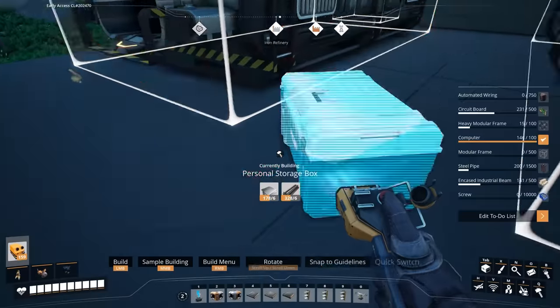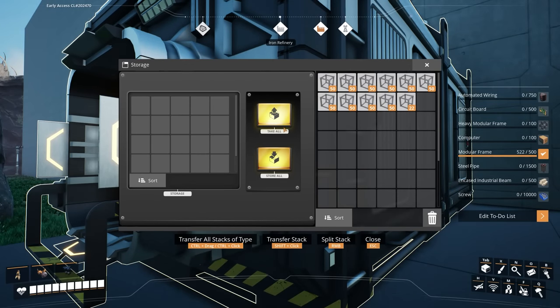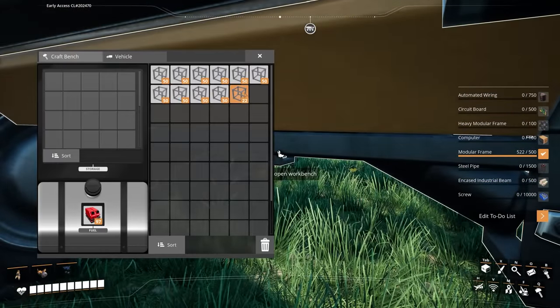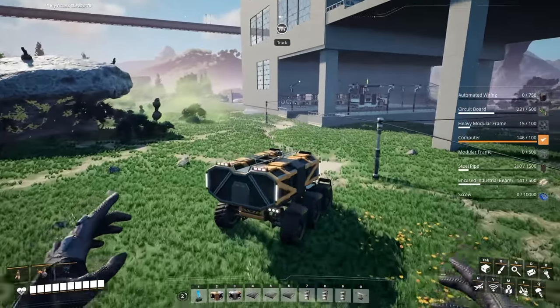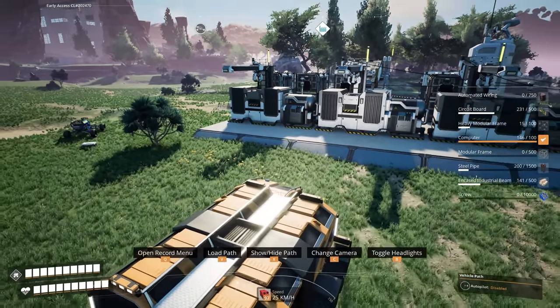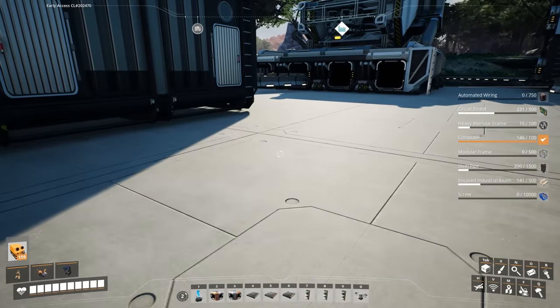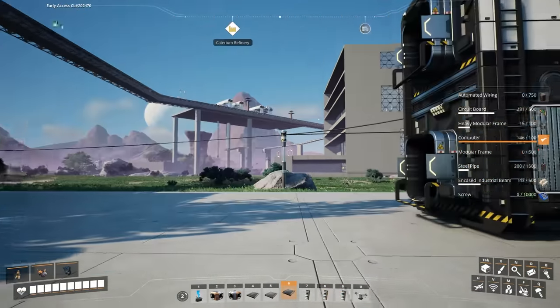We needed 500 modular frames and we have 522 here — just about got it. Let's load it up and drive back. The modular frames are deposited. Let's just hook that up. Is there anything left in this one? That's now empty, so we got rid of all that stuff too. Just the screws left now.